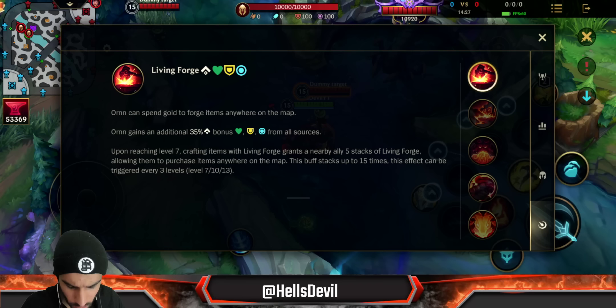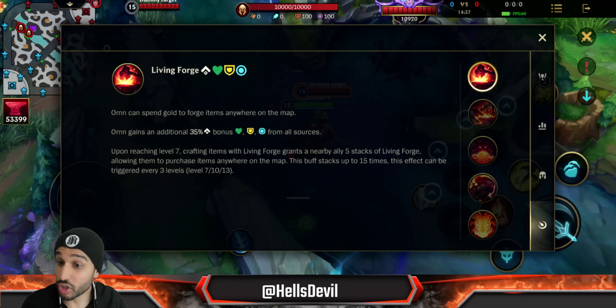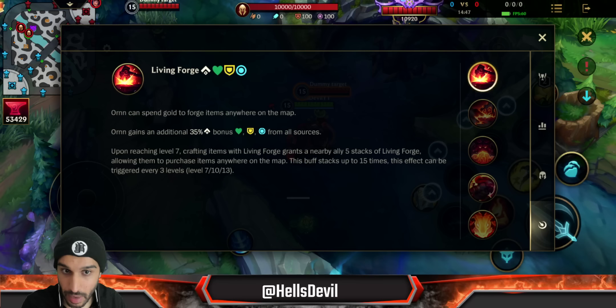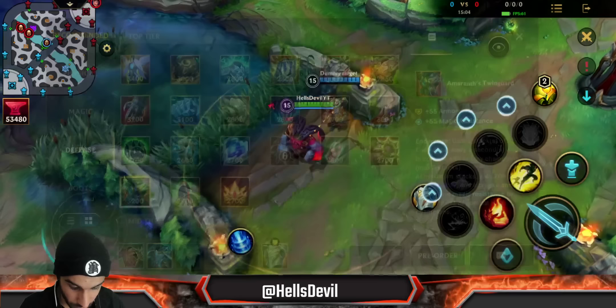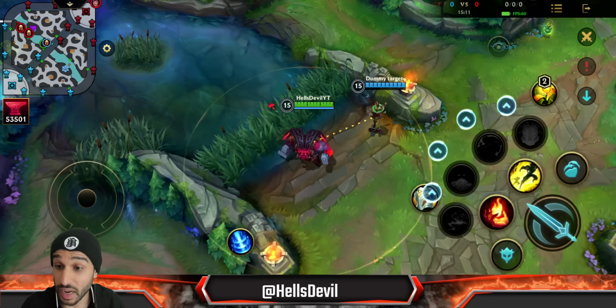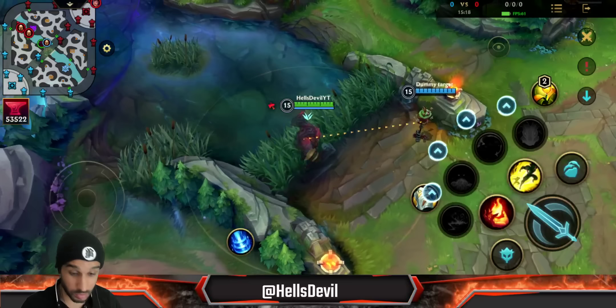There is more to his passive. In PC League, Ornn can upgrade items, but it seems they didn't add that to Wild Rift. However, upon reaching level 7, crafting items with Living Forge grants a nearby ally five stacks of Living Forge, allowing them to purchase items anywhere on the map. This buff stacks up to 15 times and can be triggered every three levels. As you can see, if I build a Frozen Heart with an ally nearby, it gives my ally five stacks — they can build items by themselves without having to back.